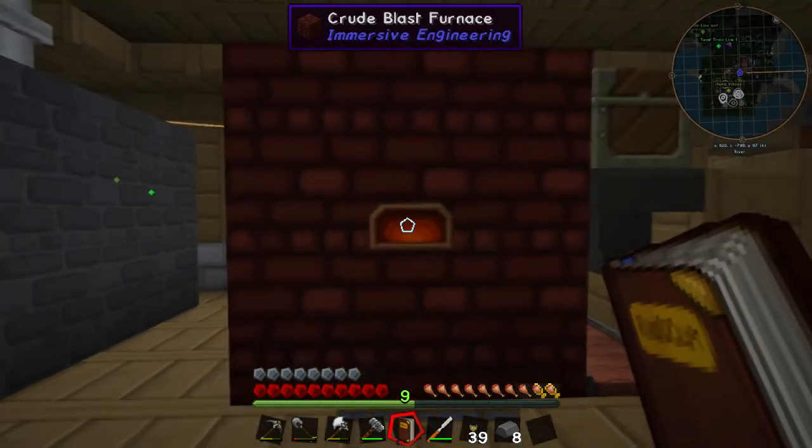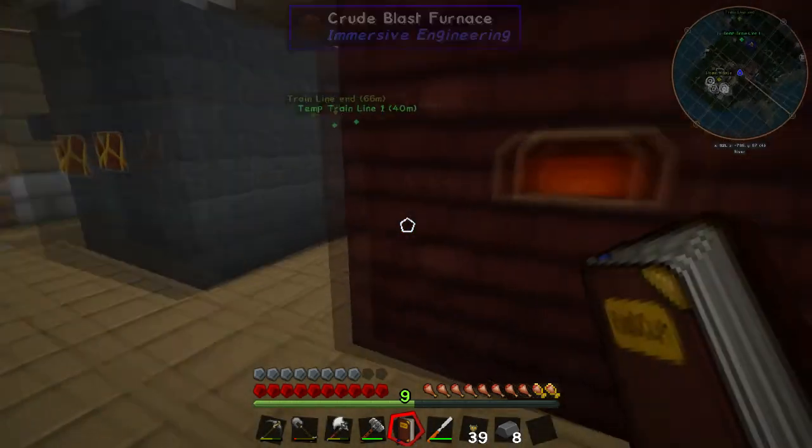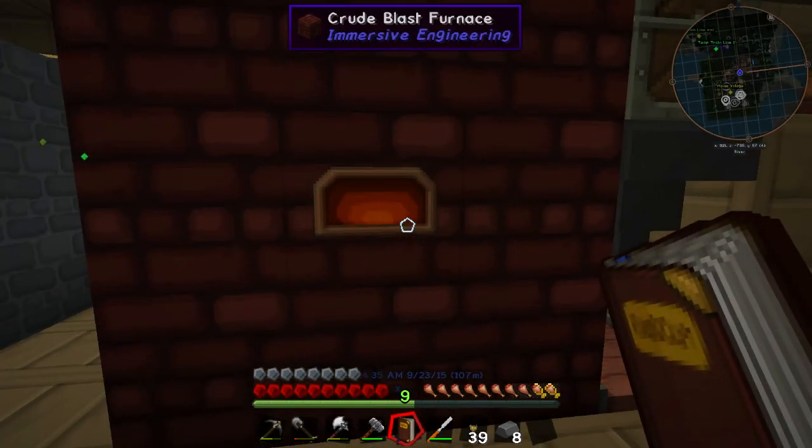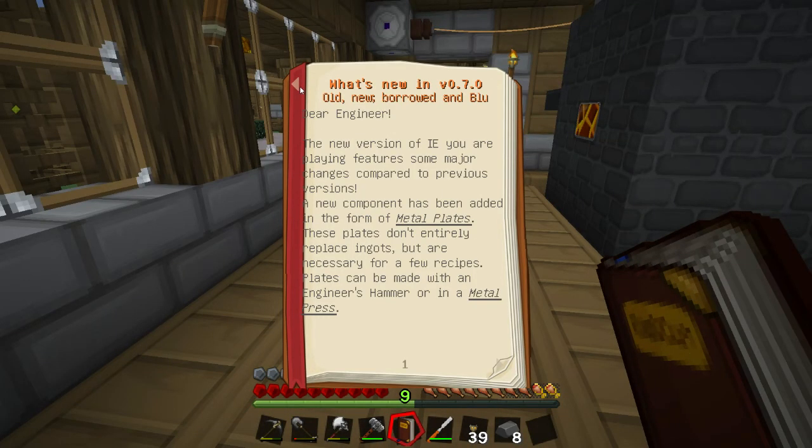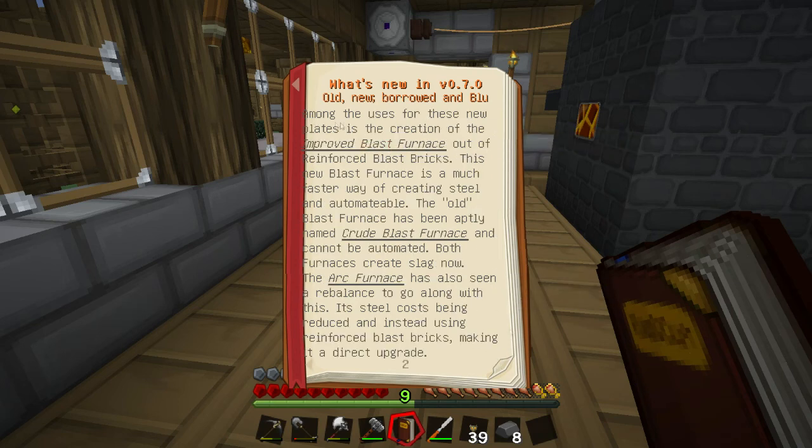When we first started the series, we actually made a Blast Furnace, but with the changes to 0.7.0, the Blast Furnace — among other uses for the new plates — is the creation of the Improved Blast Furnace. Out of these reinforced Blast Bricks, this new Blast Furnace is a much faster way of creating steel and is automatable. The old Blast Furnace has been aptly named Crude Blast Furnace. It cannot be automated, and both furnaces create slag now.